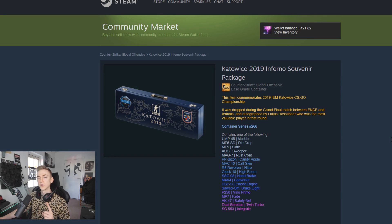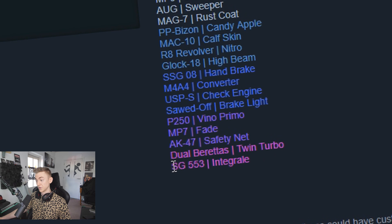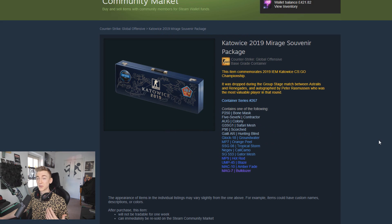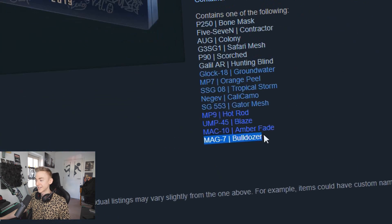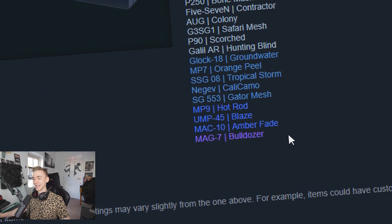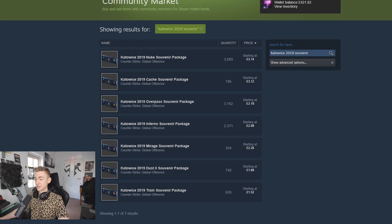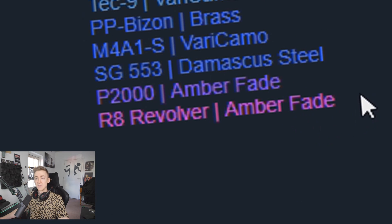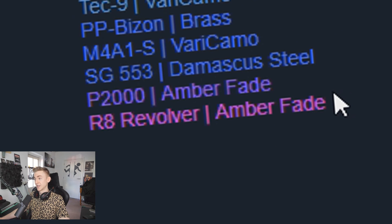In my opinion the Overpass package is the best souvenir package because I personally love the masterpiece skin. We also got some Infernos which have the Dual Berettas Twin Turbo or the Kreiger. I don't think anyone particularly wants those — everyone probably just wants the AK-47 safety net. I've also got the Mirage one but I don't want the Mag-7 Bulldozer or the Amber Fade — that's like the best stuff you can get in there.